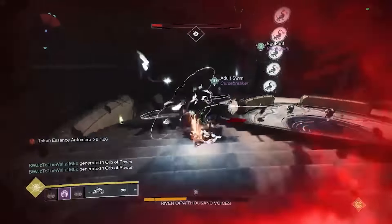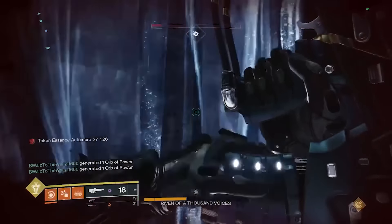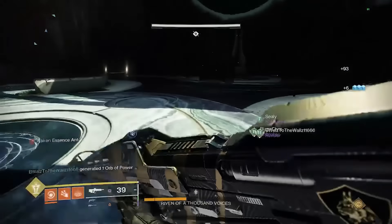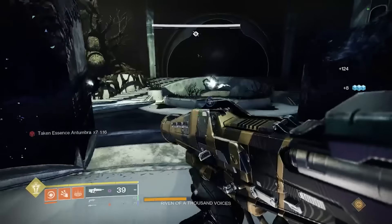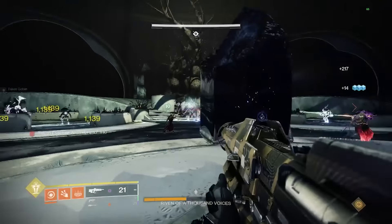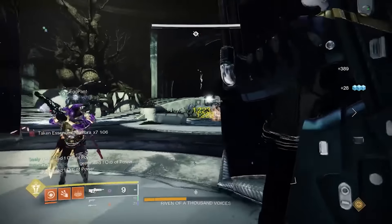After repeating all the same steps on the second floor and DPS'ing her, you'll activate the lifts again following the same callout pattern and go up to the top floor where you started. There is a lockout timer on the Taken blight so you may have to switch roles on the second floor. Once everyone's up on the top floor, all six players will be together again. Riven is going to show up four total times — the first three times you will need to flinch her just like on the first two floors.